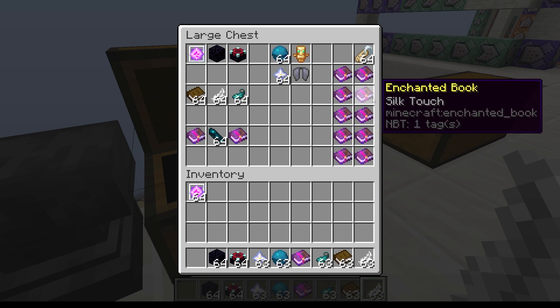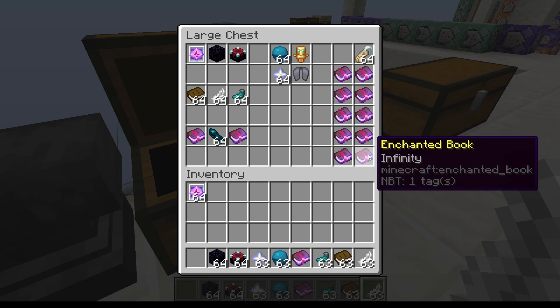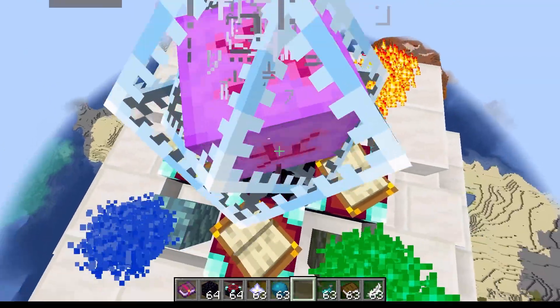Self-touch comes from silk touch and fixed from mending. The casting type affects the direction and type of projectile you produce. If we take out our infinity book for the direct incantation, we drop our spell tome and enchant book onto the nexus.